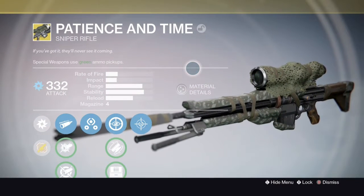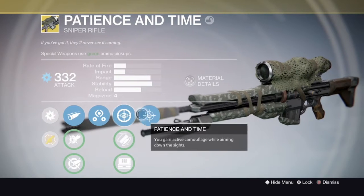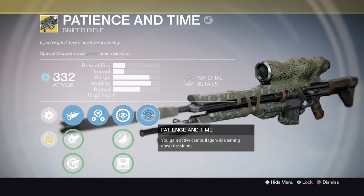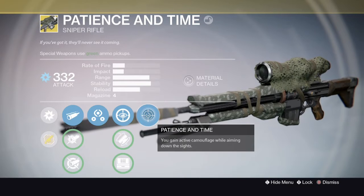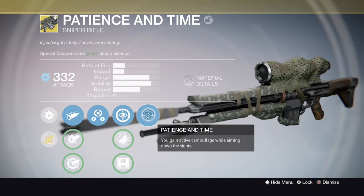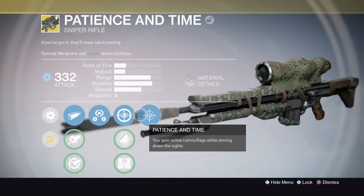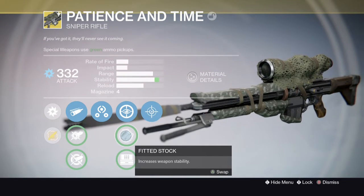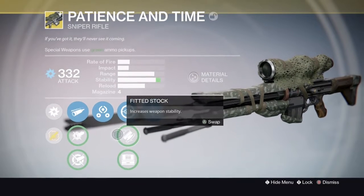The magazine is 4, so that's pretty average. These are the perks — they're pretty standard for a sniper except for obviously the two main ones. The first is the main exotic perk, Patience and Time: you can gain active camouflage while aiming down the sights. It's not going to last forever, it's just going to make you invisible. Only hunters can normally go invisible, so this can be useful for warlocks and titans. There's also custom optics, which makes your zoom bigger, more stability, and increased carried ammo capacity.